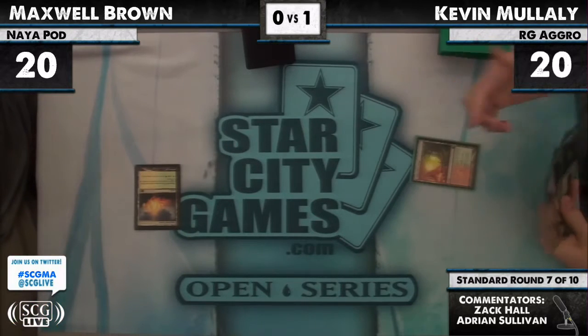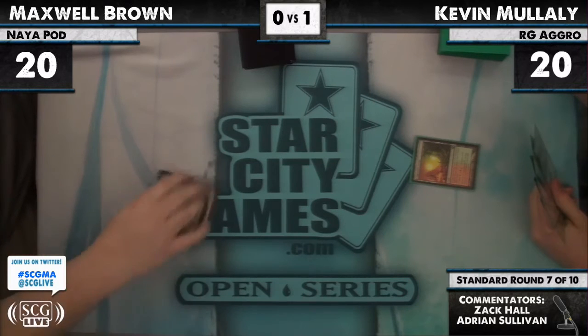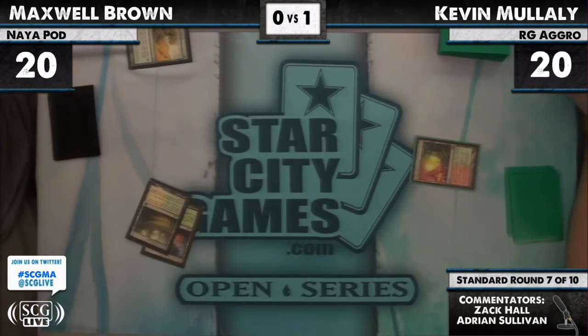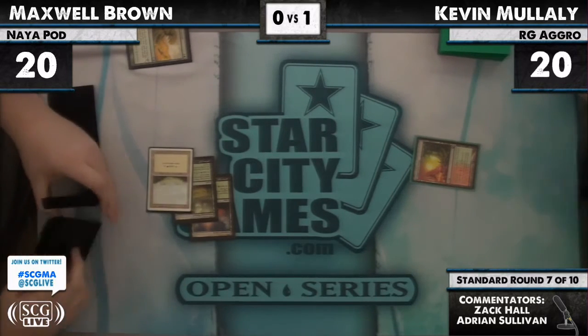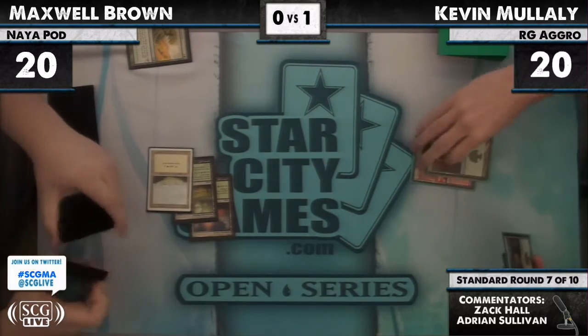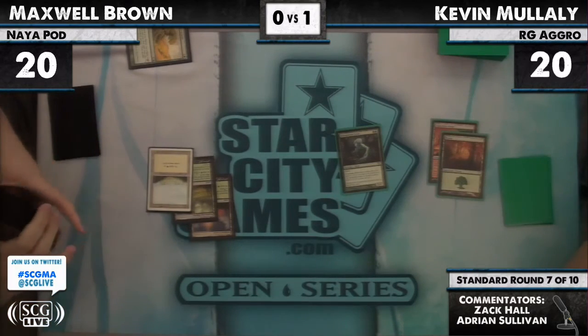Max must feel like he's being handed this match even though he's down a game. Huntmaster, Huntmaster, Geist, land, and maybe another land or Rampant Growth. Max Brown will go fetch up a Mountain — okay, interesting. Not sure what he needs the triple white for — probably just has a red source in hand already.